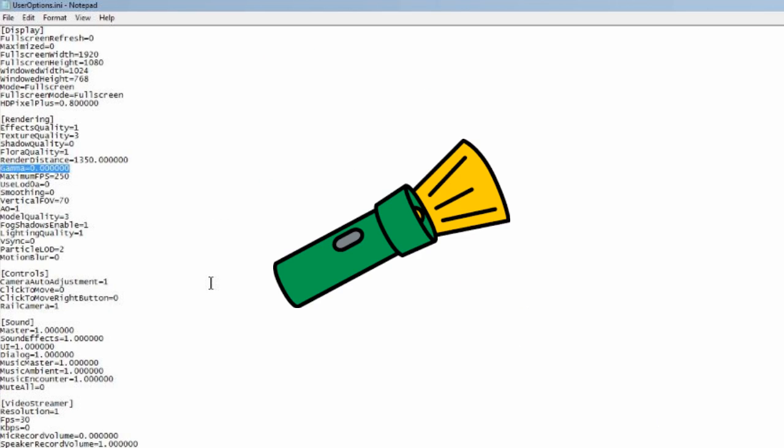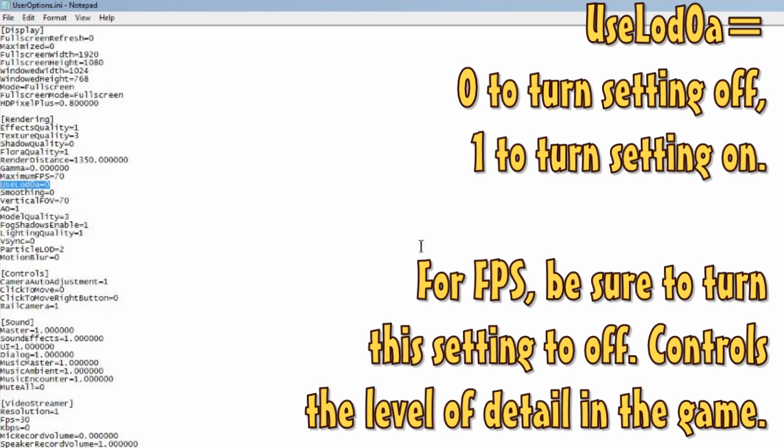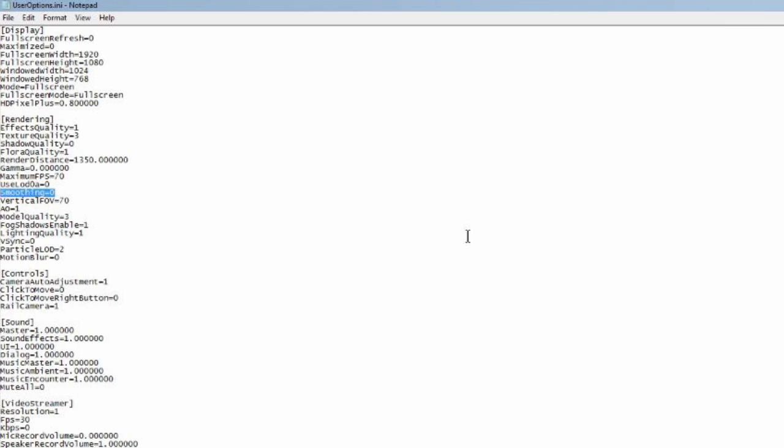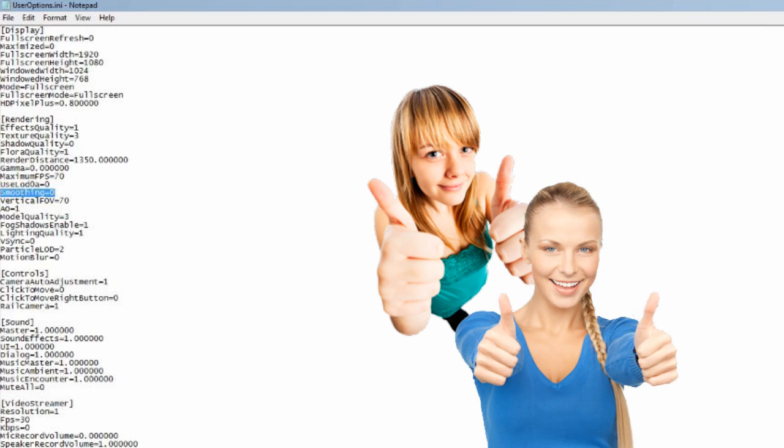Changing gamma won't affect FPS. For maximum FPS, the default is 250, but there's really no reason to set it above 60 — I set mine at 70. Anything above 70 is a waste. For used LOD, zero is the way to go for FPS — this is the level of detail, changing distant objects to have fewer polygons. Smoothing — set to zero for FPS gains. This determines how smooth edges are in-game.